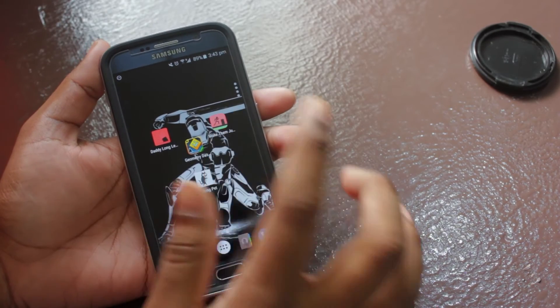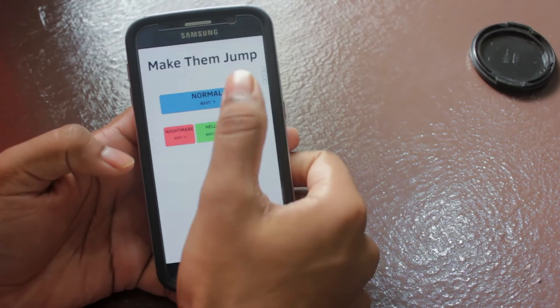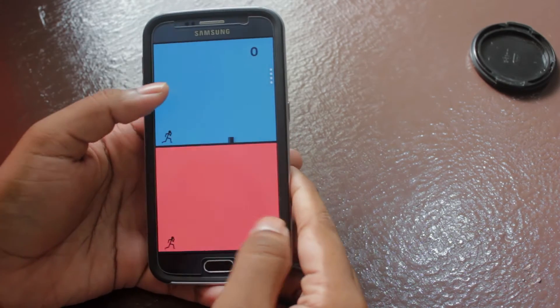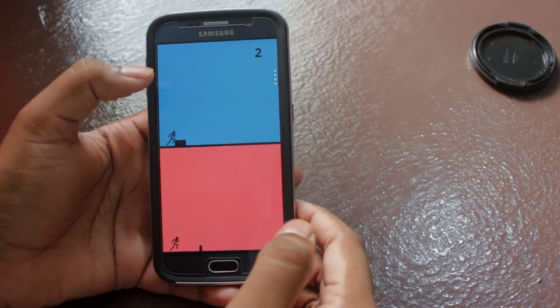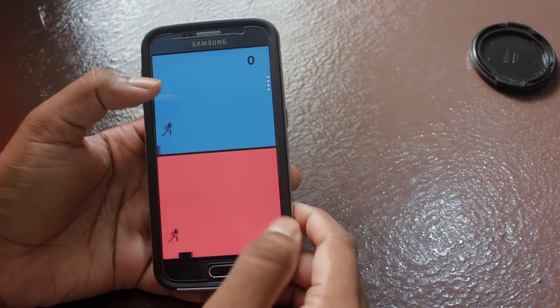Moving on, at number two is a game called Make Them Jump. The title says it all — make the stickman jump through obstacles. It's as simple as that. The catch? You need to make two stickmen jump simultaneously.